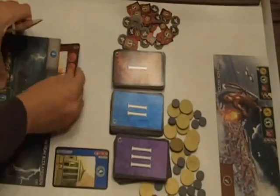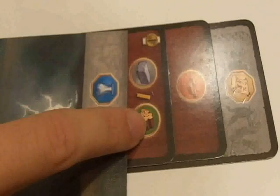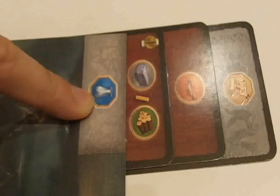When you build something you either just place it in front of you or tuck it under the board so that you can see its production value. The resources provided each turn do not carry over from turn to turn — they are use it or lose it. Each of the wonders has an innate production of one type of resource.